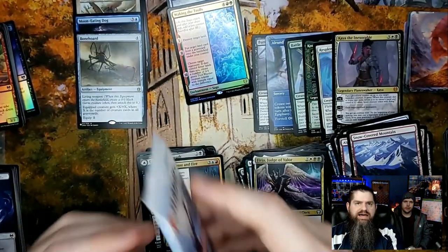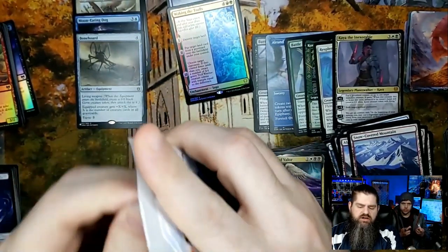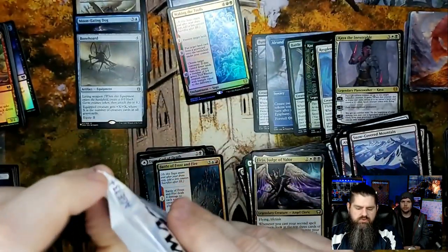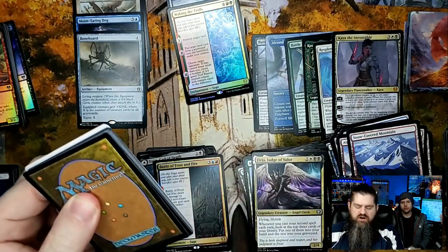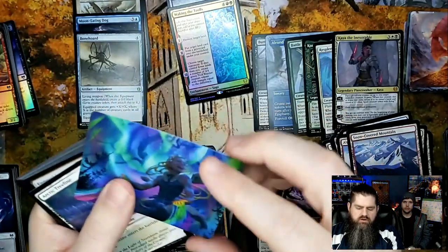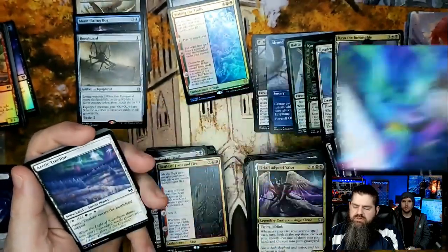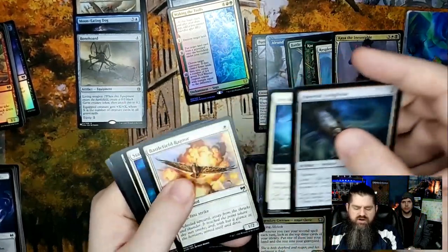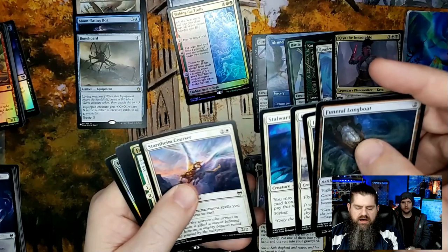Last pack! Cross our fingers — we want something big, Vorinclex! There's your set card — so that's good, at least we're ending on a set card. Seven set cards — that's about what the average is. Another beautiful art card that I actually have. Fiddle Longboat, Invoke the Divine, Battlefield Raptor, Stalwart Valkyrie, Starnheim Courser.